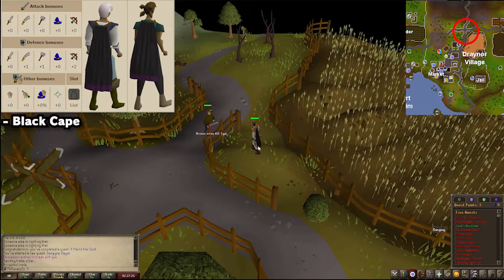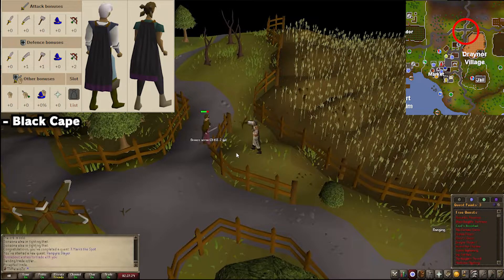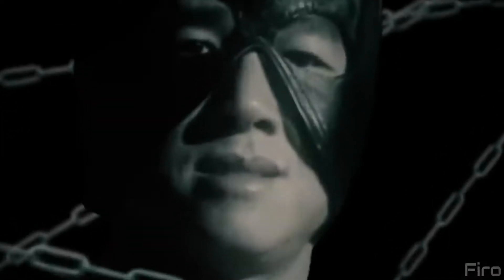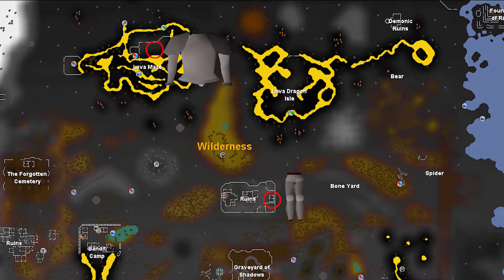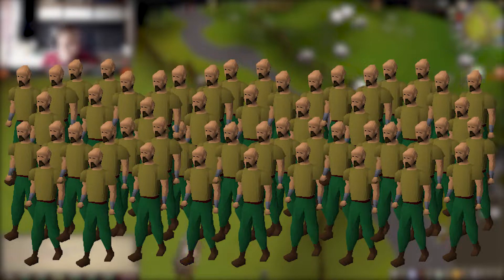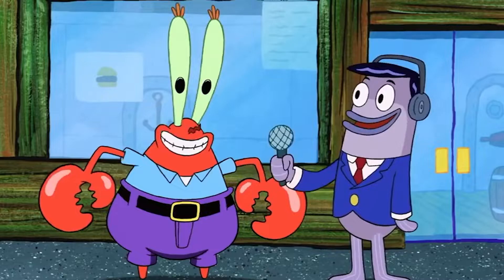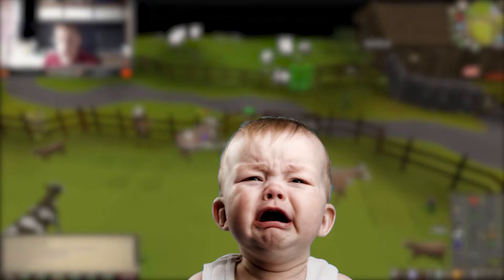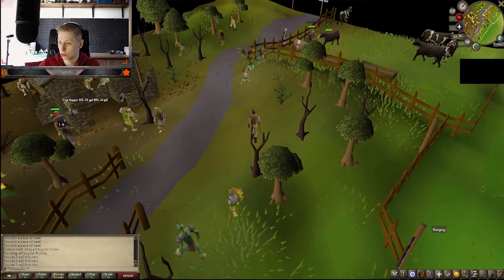Quick side note: be sure to kill one of these Highwaymen because they drop the Black Cape which gives you a little extra defense bonus. Now you can be real ballsy and go to the edge of the wilderness to collect steel leggings and chestplate, even though you've invested almost no time in your character. But if you play hardcore you will lose your hardcore status. Or you can simply continue doing quests, or take absolutely zero risk and go for an extremely safe money-making method.